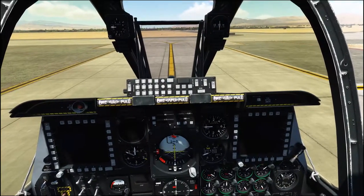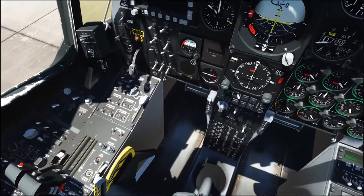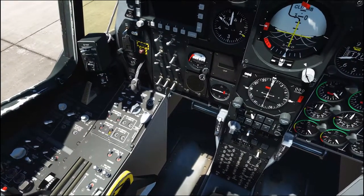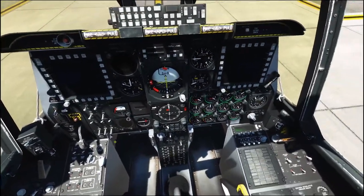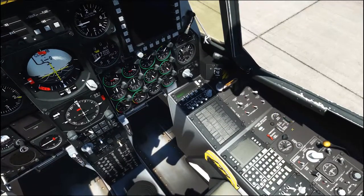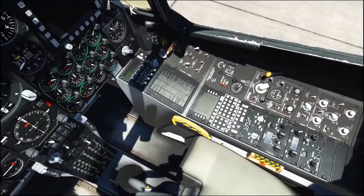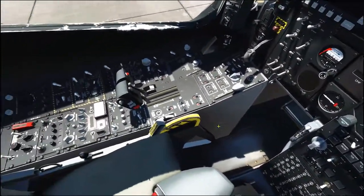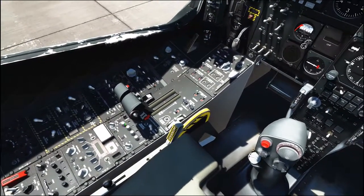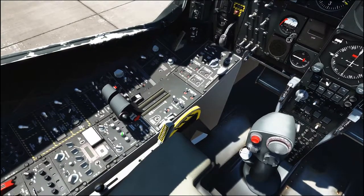What we're going to do now is start by doing the boost pumps — turn those four switches on — then turn on the oxygen, the Pitot, Iggy and CDU switches. Then we're going to set the radios to Nellis Tower, which is 132.550.